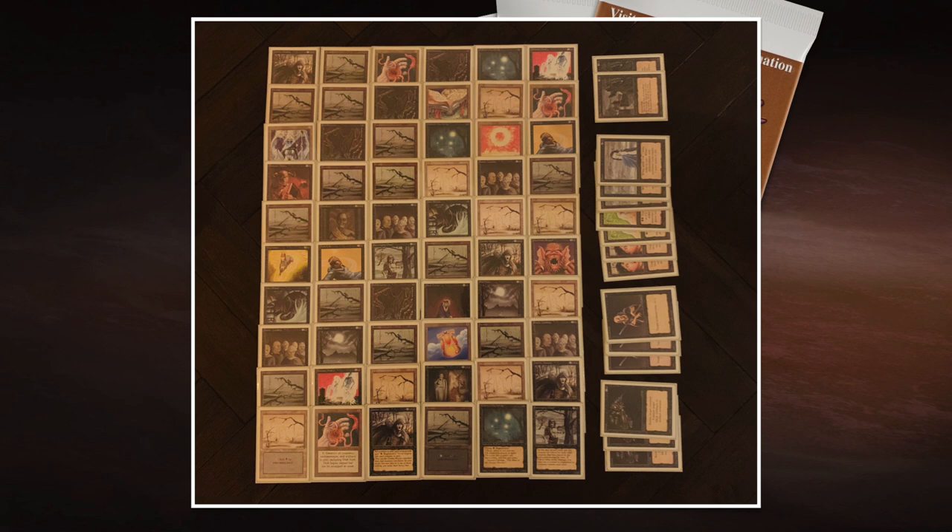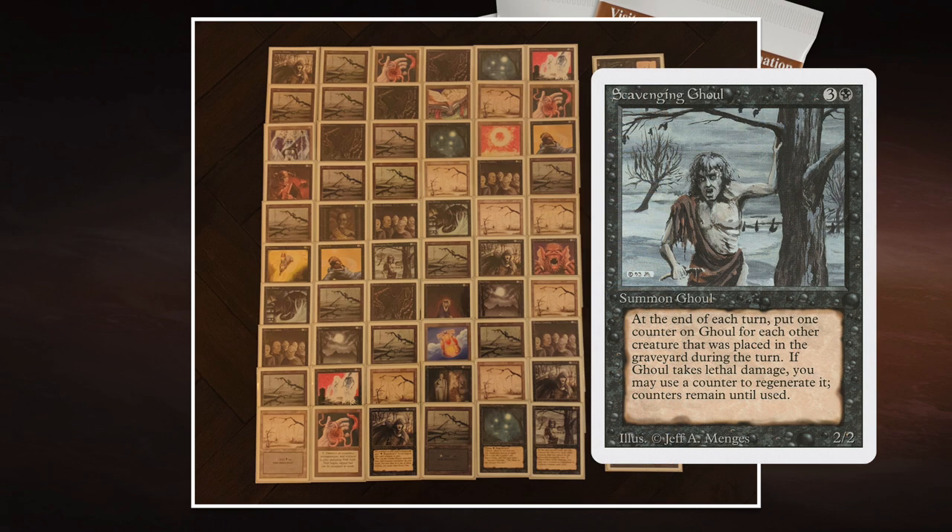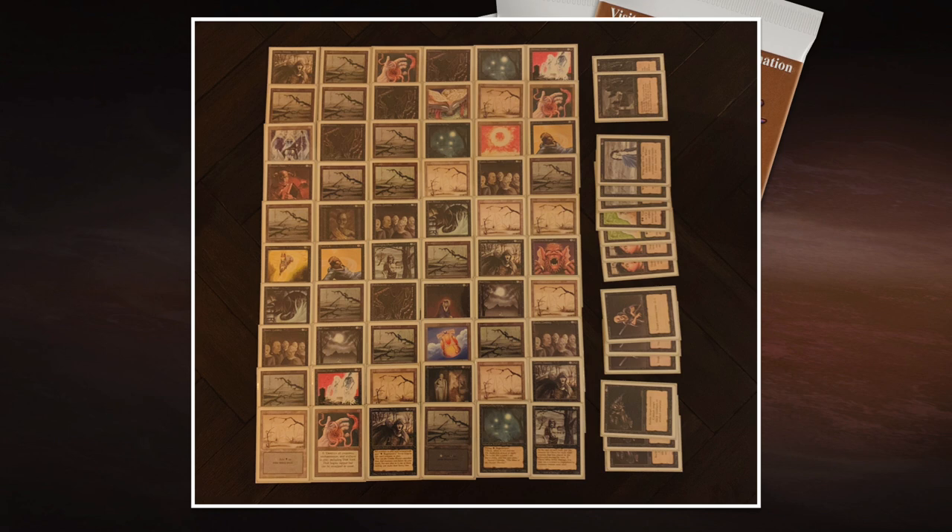On top of that, I'm playing with Nevinyrral's Disc. Because Zombie Master gives all my zombies regeneration, I can pop the disc and regenerate my army. Because I'm playing with Nevinyrral's Disc, I'm also playing with Will-o'-the-Wisp, which has regeneration, and Scavenger Ghoul, which has been upgraded from Ghoul to zombie type. I'm also playing with one Nightmare as the finisher, and Animate Dead — which goes really well with the Disc. You pop the disc, probably destroy a big creature of your opponent, then take it over with Animate Dead. I'm really looking forward to stealing one of those Shivan Dragons.